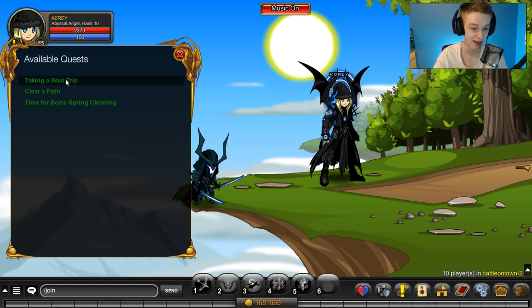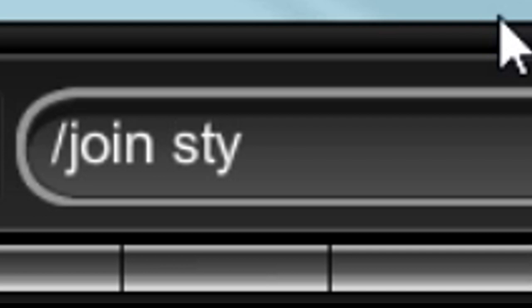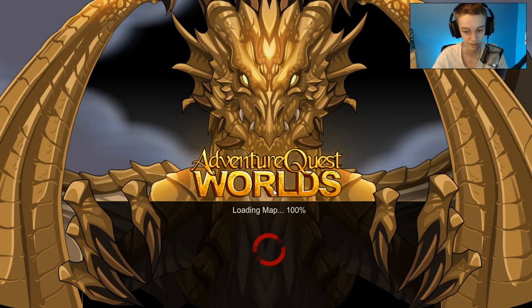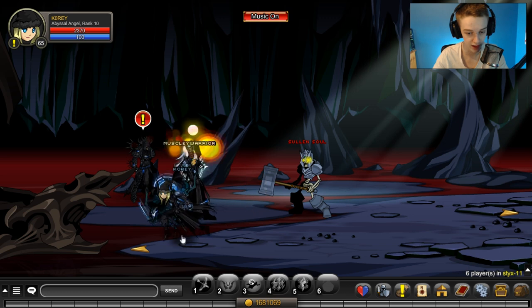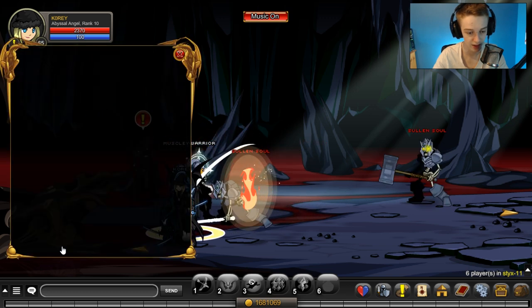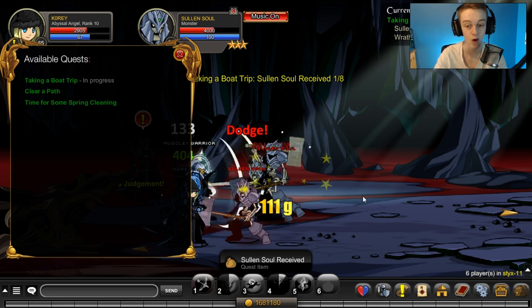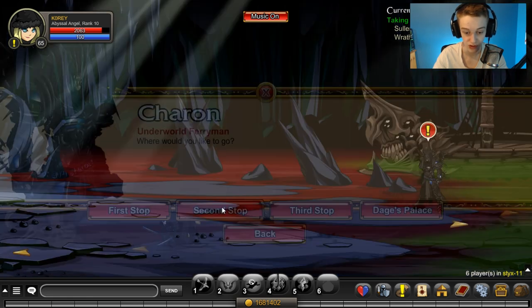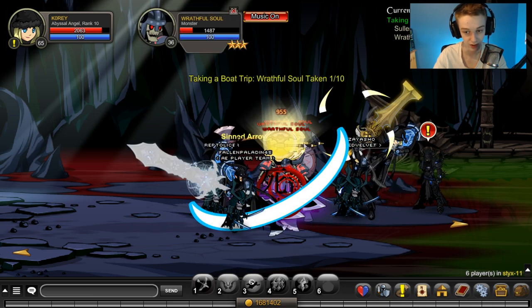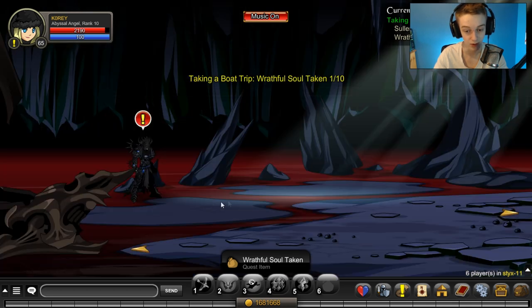The item quest is in a completely different area. To do it, slash join S-T-Y-X. Click on this guy, go to Travel, go to First Stop. Make sure you have the quest accepted from your pet. You need kills from the Sullen Souls - kill 8 of those guys. Once you have 8, travel back and go to the Second Stop. Then kill 10 Wraithful Souls for that part of the quest.